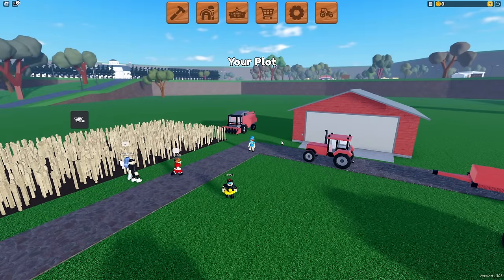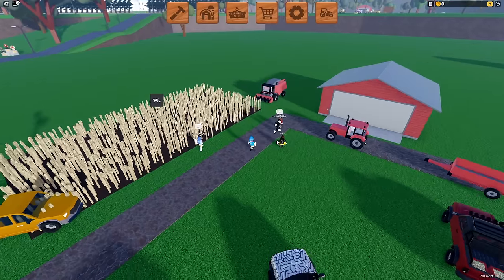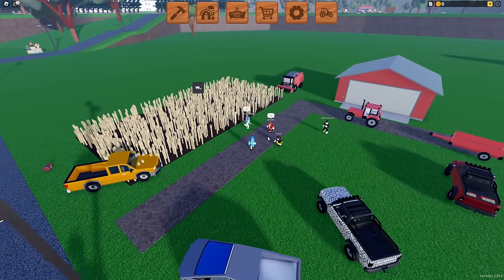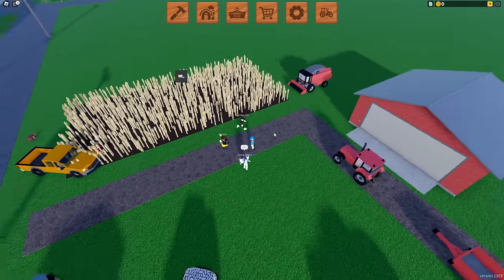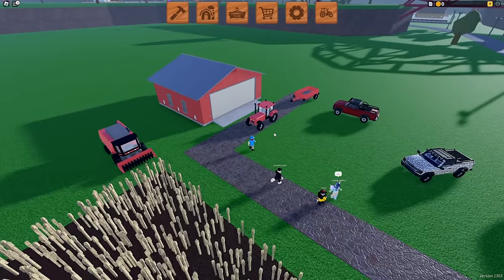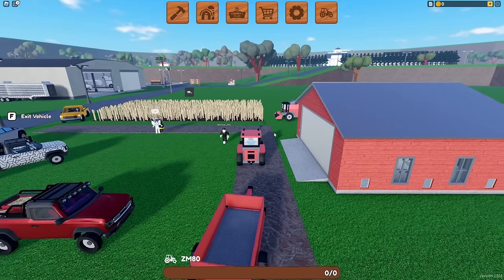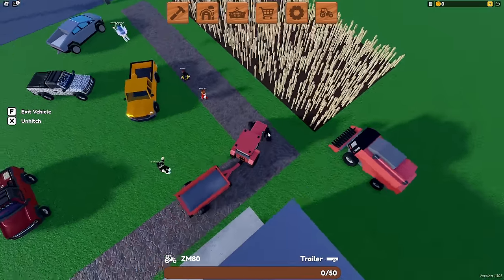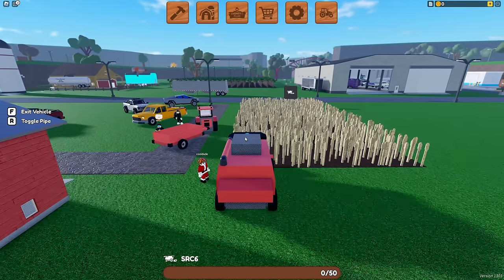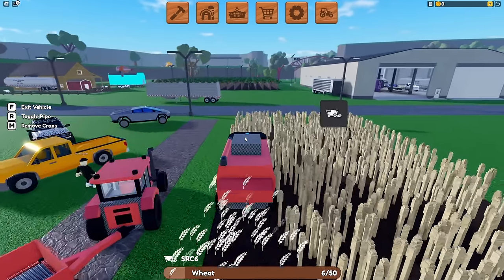So when you first start off in Farming and Friends, this is what your farm looks like. I don't know if there's a tutorial in the game, but when you have a farm like this we're just going to play it very simply, and then you're going to hear something you're not going to expect. I like the red colored equipment, but we're going to go ahead and play the game how it's meant to be played, and then I'm going to show you this trick.